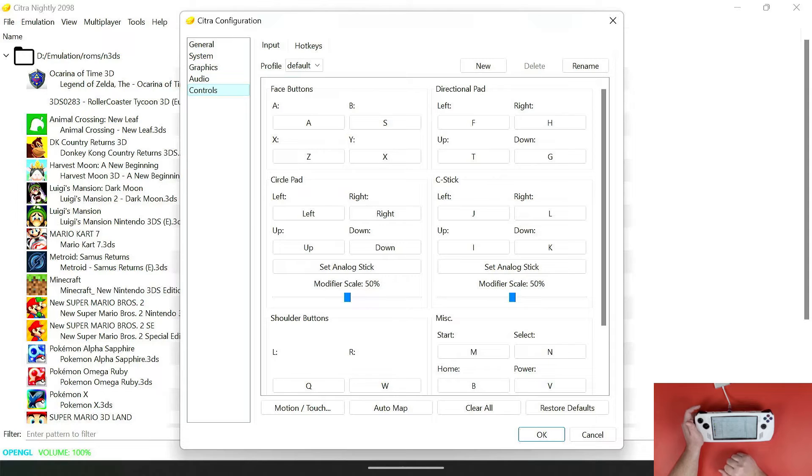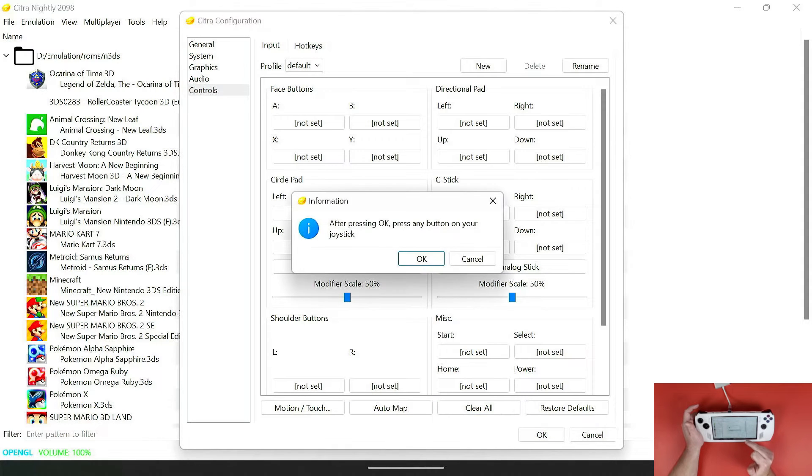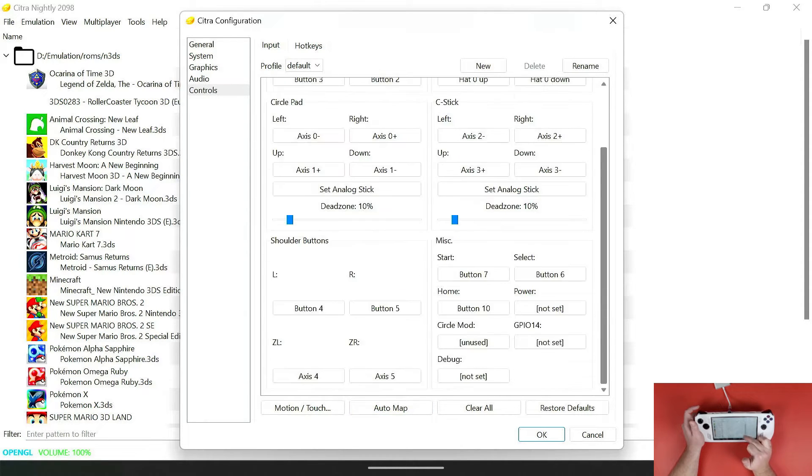Audio you don't really need to touch. Controls is a major thing we do need to configure. Go down to the bottom right where it says 'Clear All' and click that. Then click 'Auto Map,' click OK, and press A — all of your buttons will map automatically. You need to do it this way because the configuration file didn't save properly through Emudeck, and doing it this way ensures it saves correctly. You can change the mapping however you want afterward.